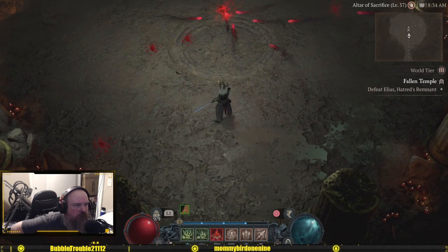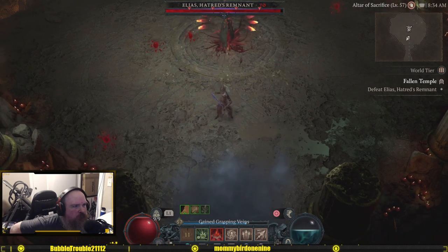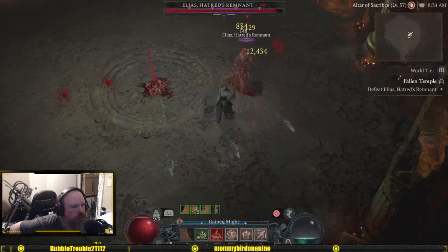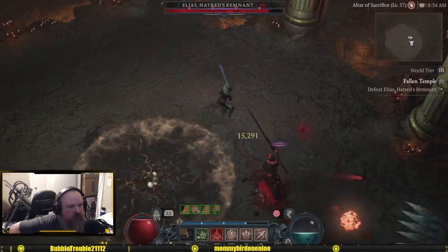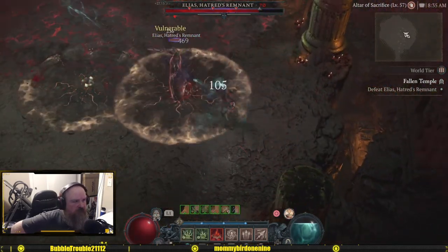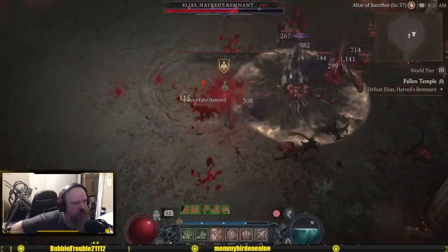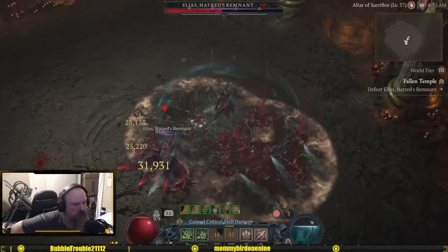What's up, Corn on Cobra here. We are doing this capstone dungeon on world tier three, trying to get into world tier four. Level 57, underleveled necromancer — not much of a build here. I got like three, maybe four aspects that I like for this build.